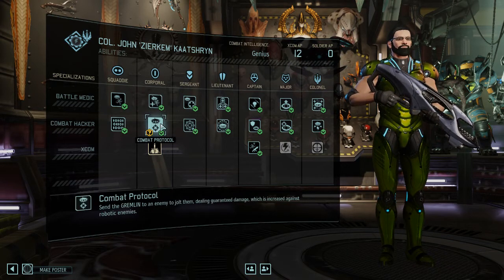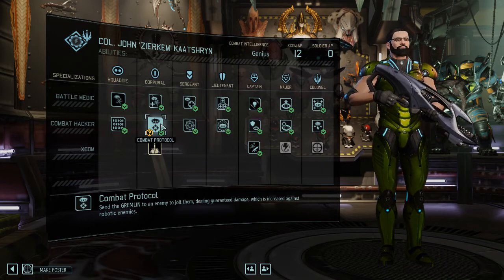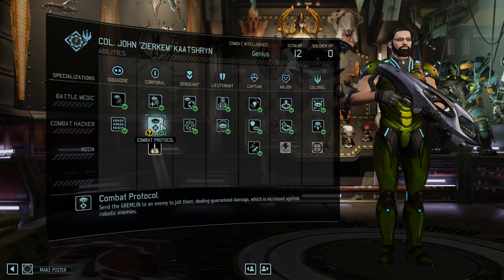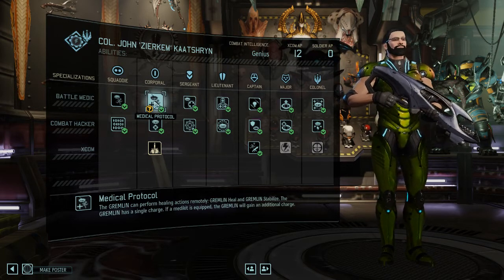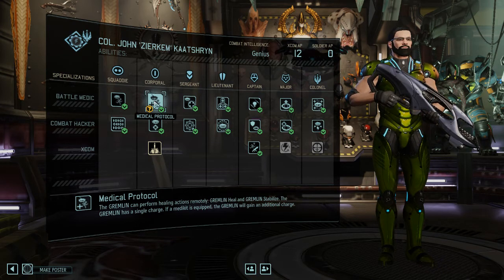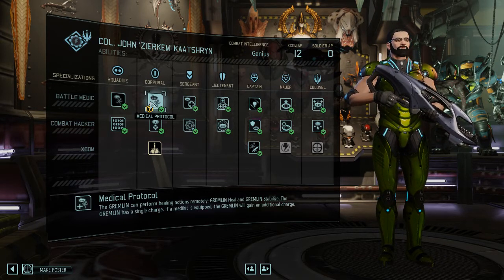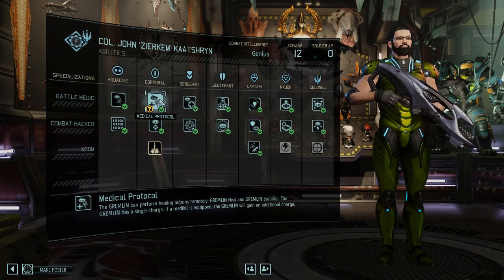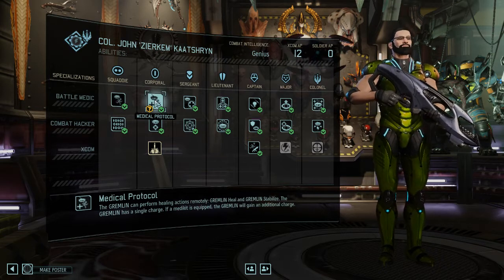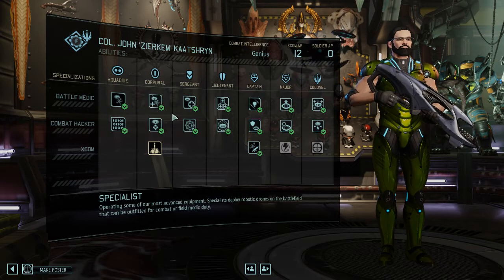A lot of people will say Combat Protocol is great because you can remove overwatch and finish off low-health enemies. Whilst all of that is true, Medical Protocol is more of a safety net and is way easier to play with. The many times when you're getting stunned, disoriented, knocked out, unconscious, or bleeding out, Medical Protocol will simply help you. It does not end your turn, and you can even heal twice per round — making it more action-economy efficient. I would every single time choose Medical Protocol over Combat Protocol.